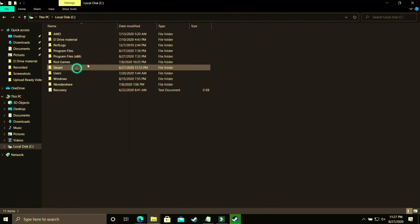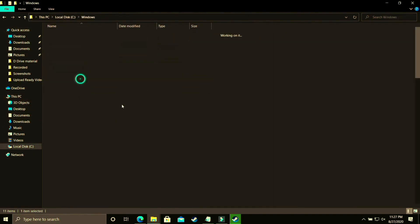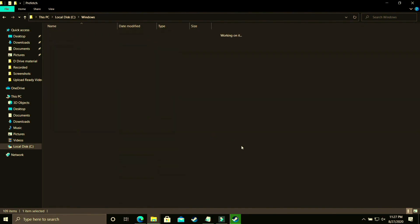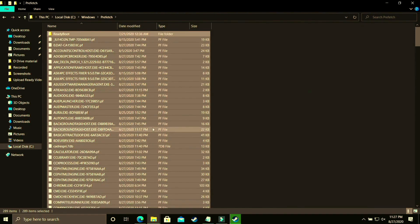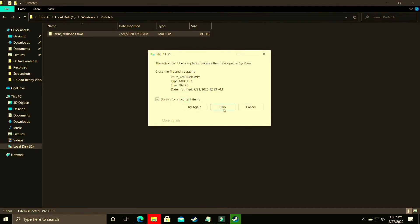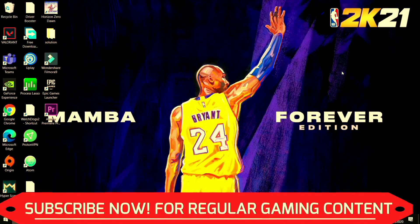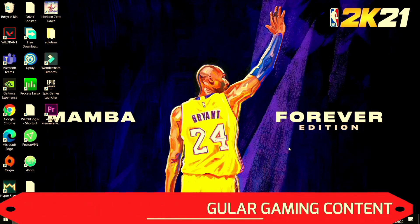Now go to the last temporary folder: navigate to Local Disk C, then Windows, then the Prefetch folder. All files here are temporary junk files. Delete them all permanently, skipping any that can't be deleted. Once you've done this, try running your game and it will provide a temporary boost to your PC's performance.